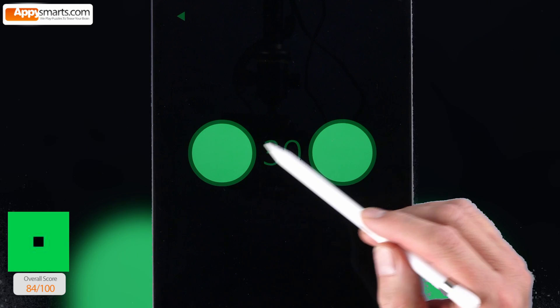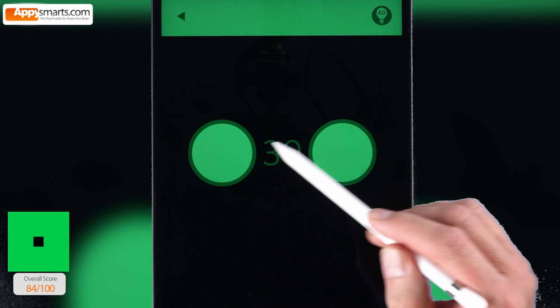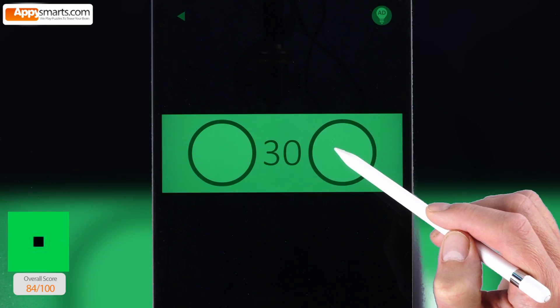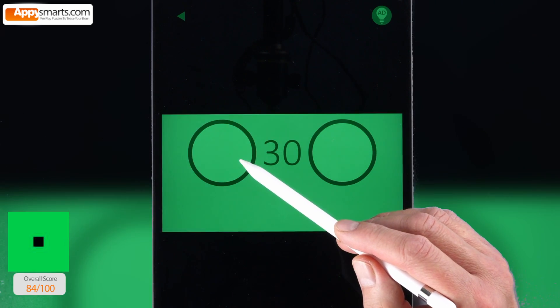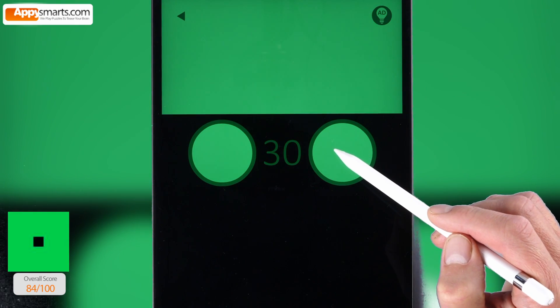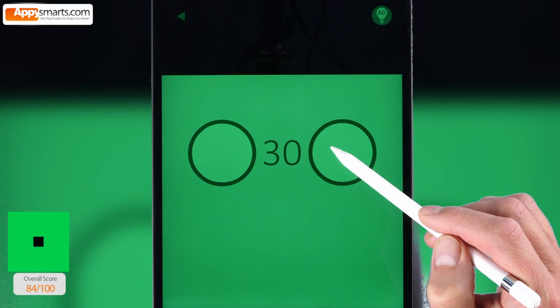30. Tap the circles in the correct sequence to move bars up and down. By the way, would you like to see the remaining levels of Green by Bart Bonte? Let me know in the comments. Don't forget to give me a like, and subscribe if you haven't done so. Thanks for watching. See you next time.